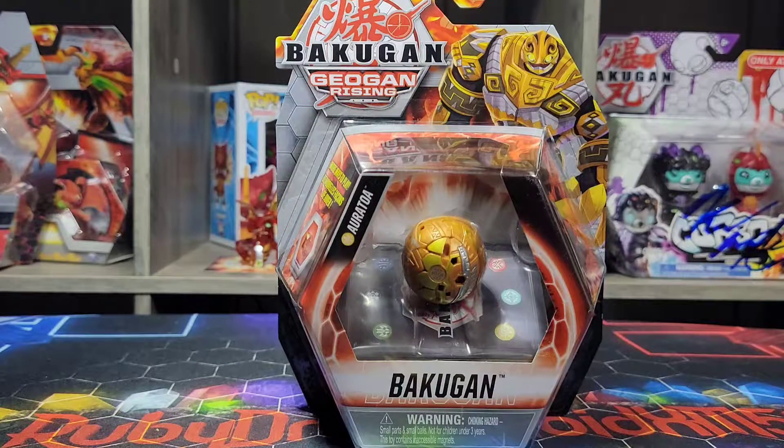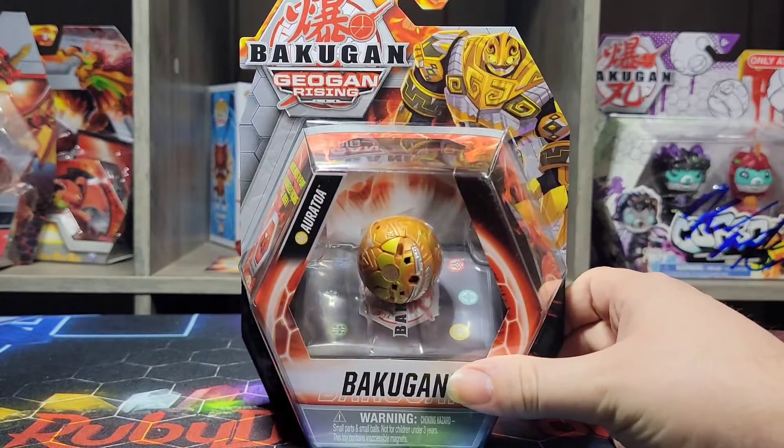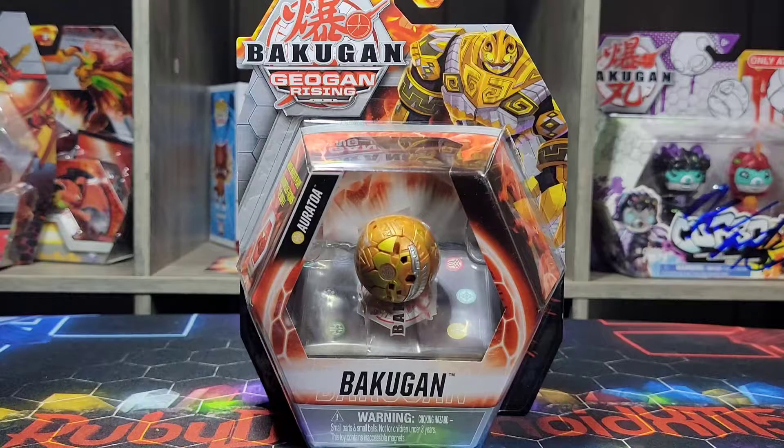So hopefully we get some other cool Bakugan we missed out on in the very first season of Battle Planet, like Apollyon and freaking Tico. And we're getting Leonidas here really soon — I cannot wait for that. When I see that set, I'm definitely getting it.